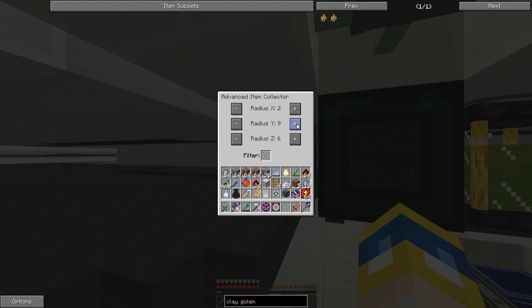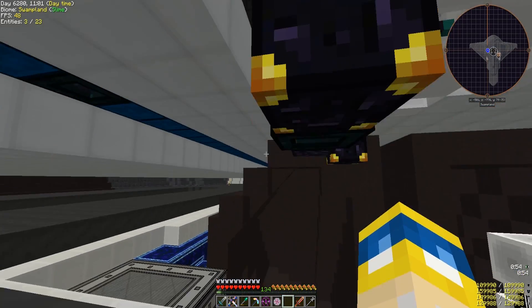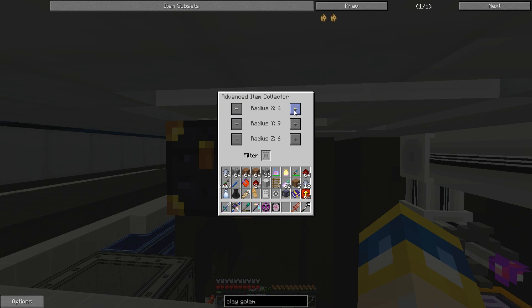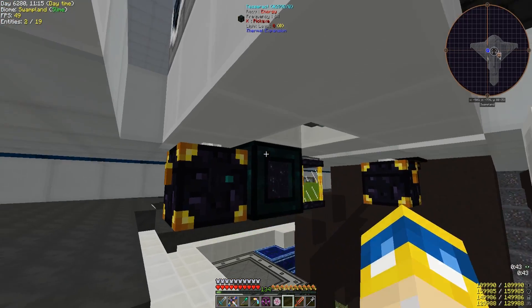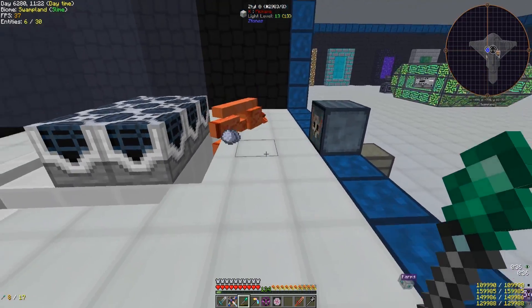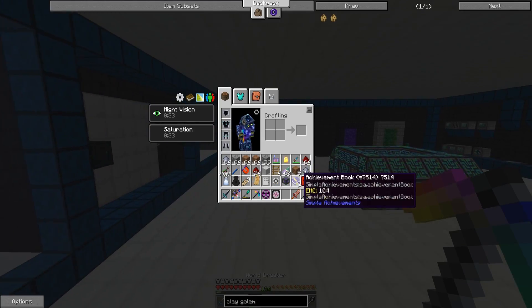I don't know how big I need the radius to be, but let's calculate: 1, 2, 3, 4, 5 — so let's go 6 and 7 in Z. If I go back up, there's one there — it's dead, the items go in. There you go, we've made a golem farm.